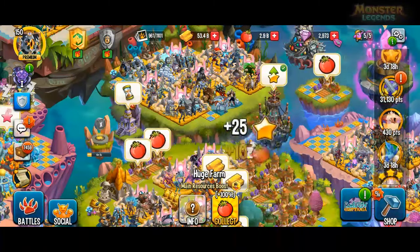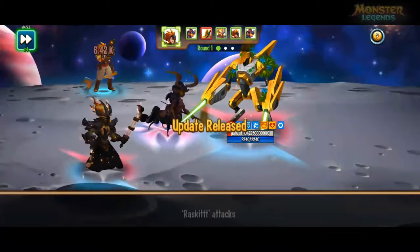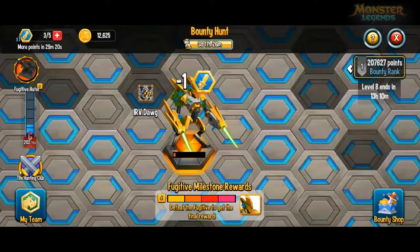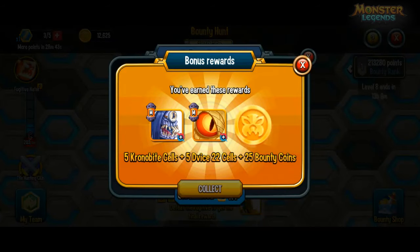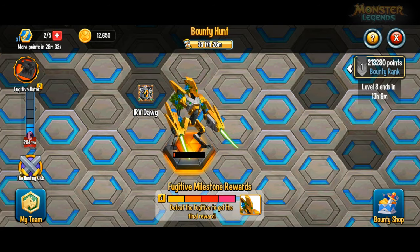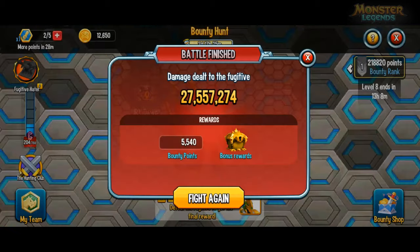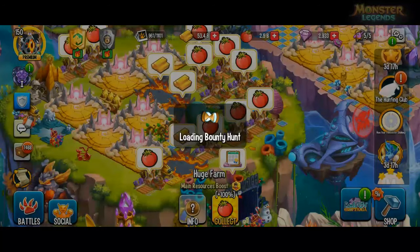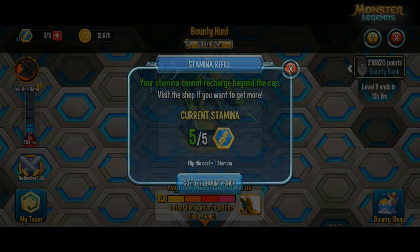Drop a comment — are you gonna get the 100 gems, or are you gonna spend them on? 28 million that time. Getting close to the end of the round — hopefully no one steals the kill. But as long as I recharge now and kill it, I'll still profit gems by 5 or break even.